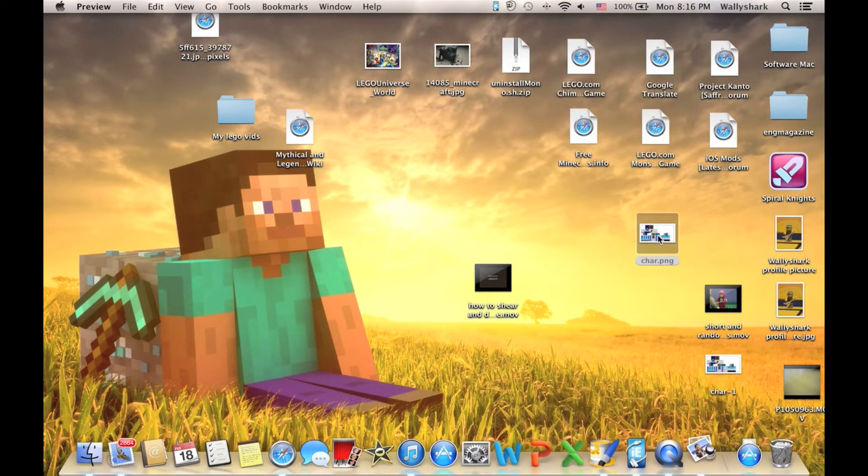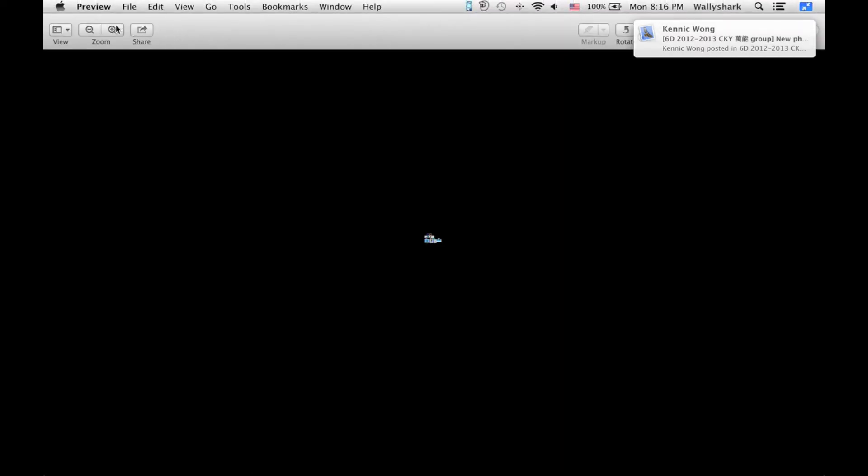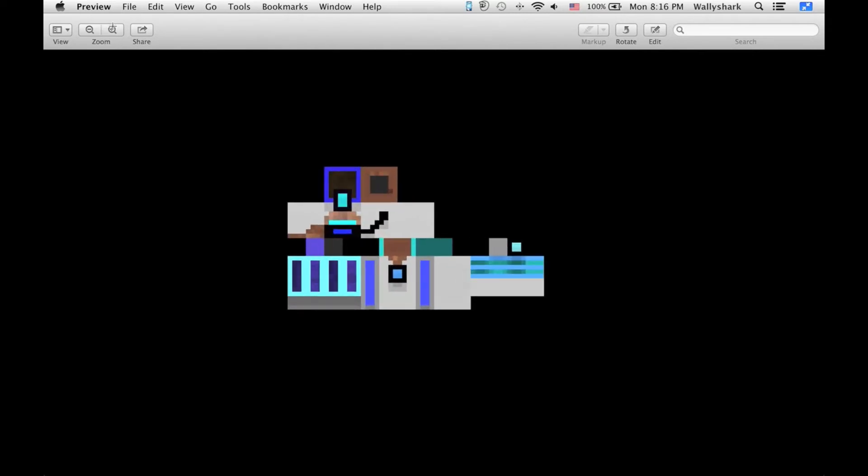What you want to do is — normally there will be a Steve skin — you want to drag it out. You need to transfer the file into Paint, or on Mac this app called Preview. This is a total failure copy of it, it's totally messed up. It's actually a little frustrating to get Preview to work with this. If you see Chinese characters, I'm actually from Hong Kong. This is my skin I made — it's not the best skin ever, but it's okay for me. You got the blue neon eyes there.